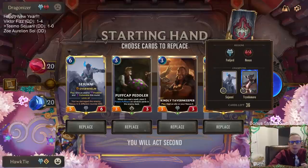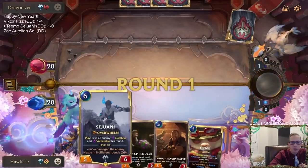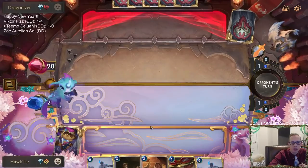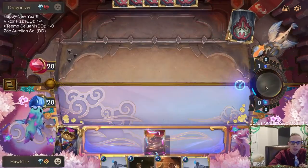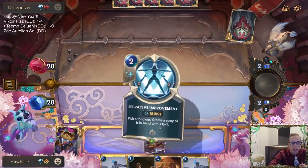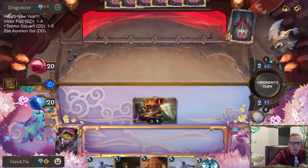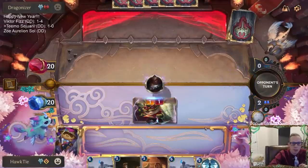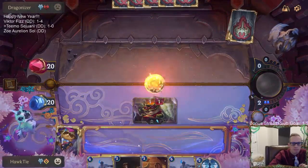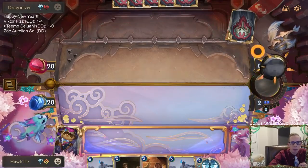Now we're playing against an Overwhelm deck - they're going to have some big threats. We do have a couple of Harsh Winds, which will be important. I kind of like this hand honestly - going to keep all of it, even Sejuani. We have the attack token on even turns. I don't love having Sejuani on two, but I thought I could maybe keep her with some early stuff to do anyway and she could be a powerful card.